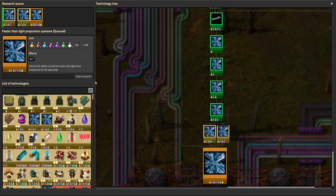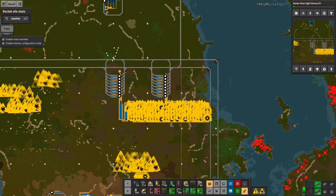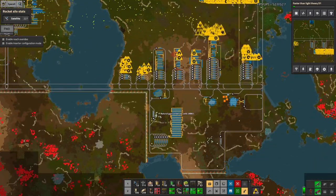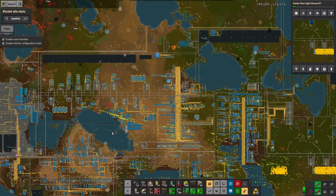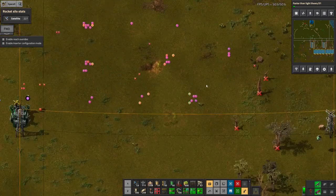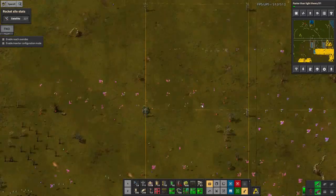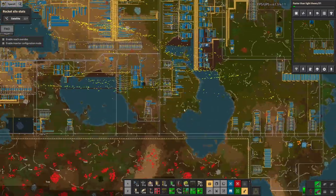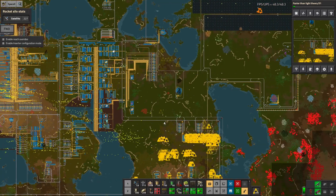As you probably remember from the last episode, I've got two massive science banks running - one down here, one up here, and one over there - all ticking away quite nicely. I've also got my construction robots going around picking up alien artifacts from the ground because they're not doing anything else, so I thought I might as well collect some up for any later purposes.